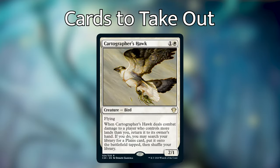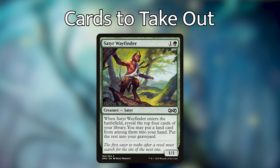Let me go ahead and tell you guys the cards that I removed from this deck, then we'll go into the cards that I put in. Let's go over the creatures first. The first creature I removed was Cartographer's Hawk — it does have flying, which is a keyword, but I don't like the way that it ramps. There are better ramp options in this deck. Second is Seder Wayfinder, a 1/1 creature that can put some cards into your graveyard, but it doesn't have any keywords, and we're going to have better options.